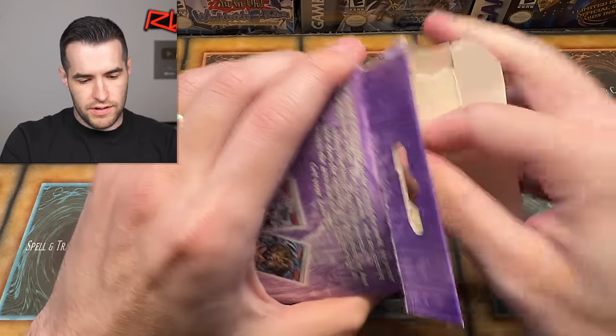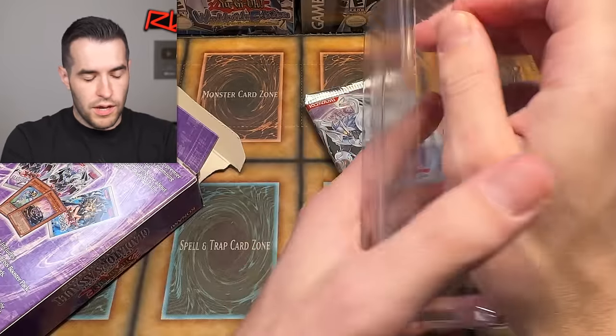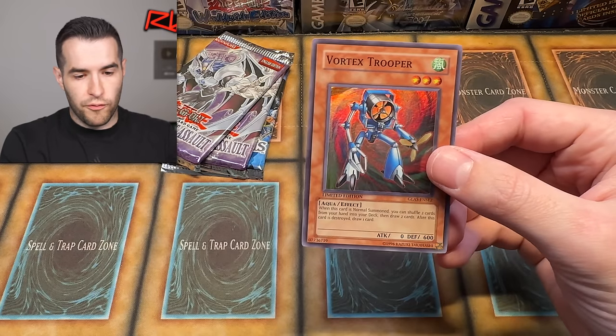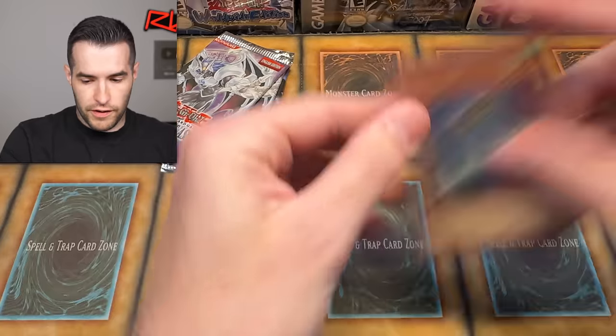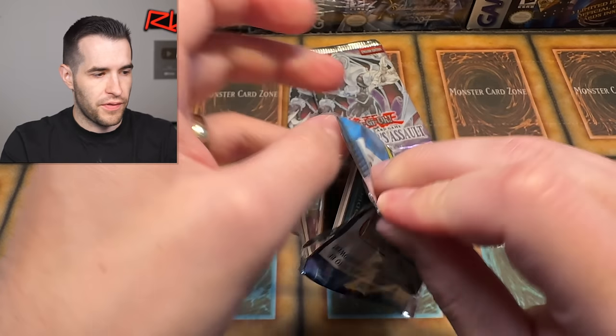Let's open this up. These are not opening very smoothly, but we will pull them out one at a time because it is Gladiators Assault — we're going to take our time. We have our promo Vortex Trooper. Now let's go to Dark Crisis — the only thing that has pulled us anything so far has been Dark Crisis, so we have to hope that can continue.